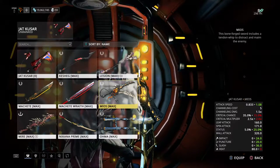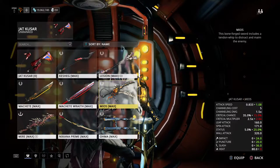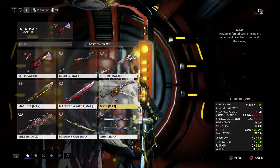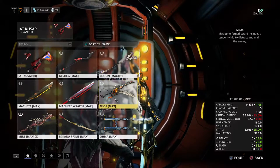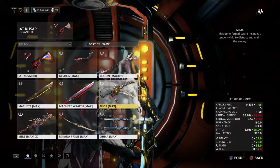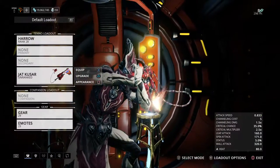It has a lot more critical chance — 35% critical chance for a melee weapon. That's actually very good. Now apparently it's not a status weapon at all, which is weird, because its only damage type is heat. So it's kind of weird that it's not a status weapon but it's a crit weapon.